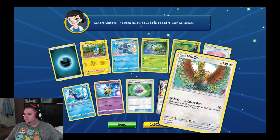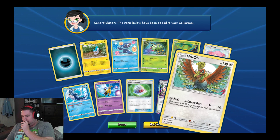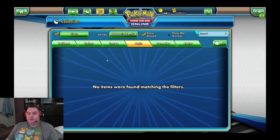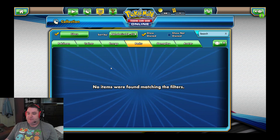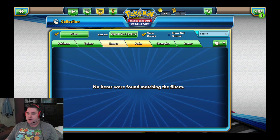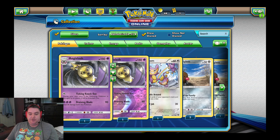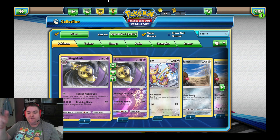Here's the last one — Life Force, and a Ho-Oh! That's pretty cool. Rainbow Burn: this attack does 30 more damage for each type of basic energy attached to this Pokemon. That's pretty good. Let's click Done. All right, so I've opened all my packs, and I think in the next episode I'm going to come back and build a deck with them. So let's cut off right here. Thank you guys for tuning in today and watching my video. Don't forget to like and subscribe, and I'll put a link down in the description for the SCC Wachula gaming club — go over and check out their channel.